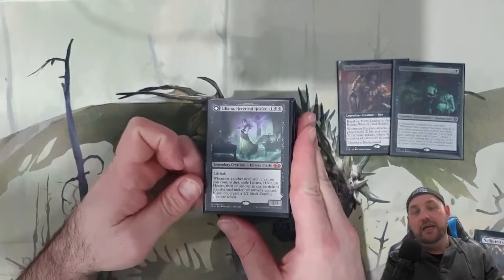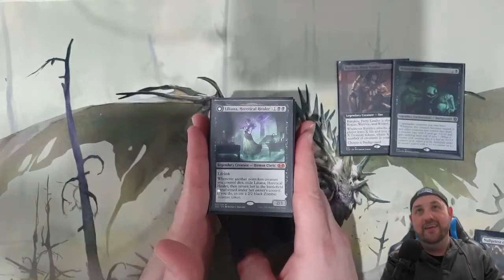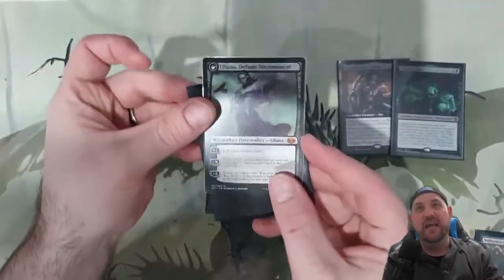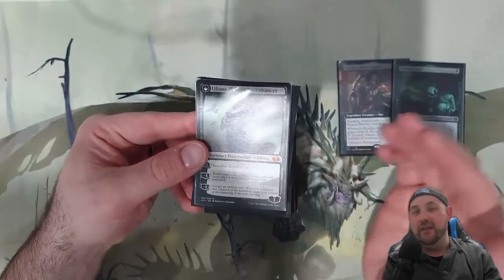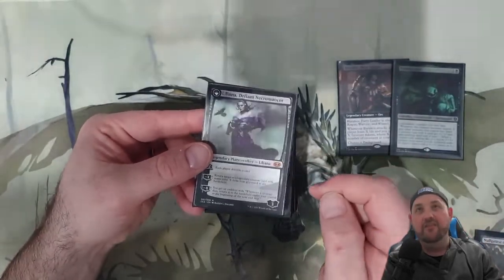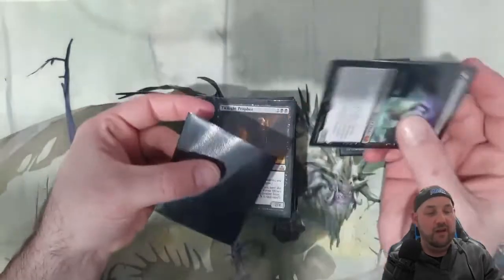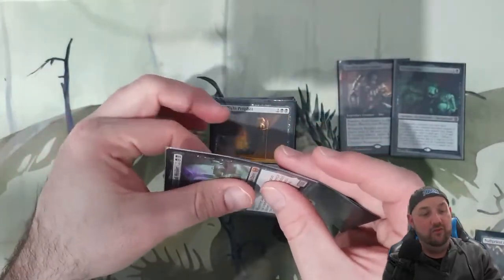Liliana Heretical Healer — if you know anything about me, this is a pet card of mine. I love this card and own multiple copies. It being a Cleric is great, and it is a Planeswalker on the other side, which is really nice — a bit of extra flexibility hitting things at a different range. Creatures will be dying because they're Undying, and this can then return a creature, or start discarding. The ultimate is definitely a win condition, though hard to get to in this deck. A nice solid creature that is also a Cleric.